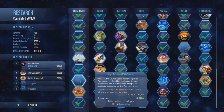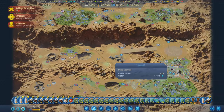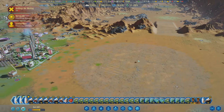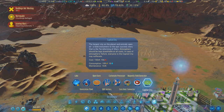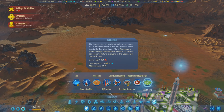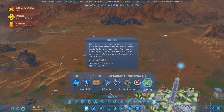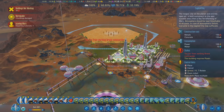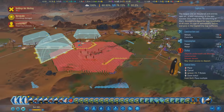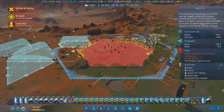We have a huge surplus of energy. Gravity engineering is done and we're starting on mega satellites now, but this gives us the ability to build the mega dome. We also now have the ability to build the capital city - the central city. It's the largest city on the planet and entirely open air - a bold monument to the epic success story of terraforming Mars. Atmosphere should be kept breathable at all costs, as in case of atmospheric failure everyone in the capital city may suffocate.